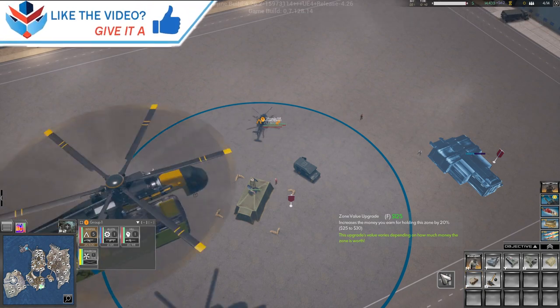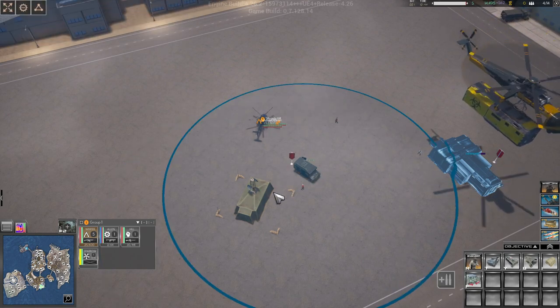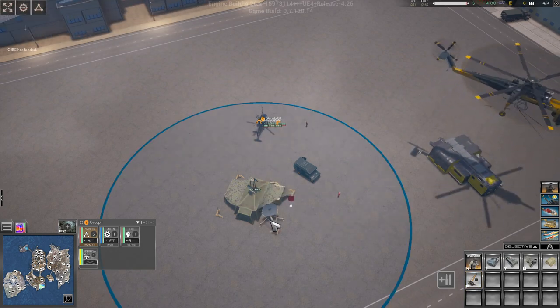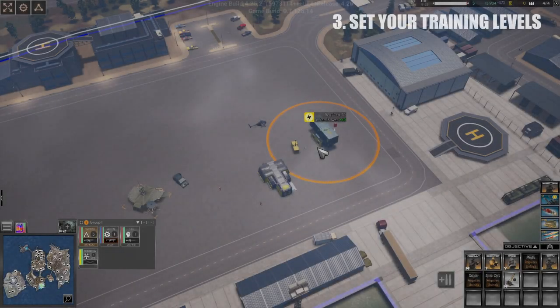Tip number two: you can upgrade your command tents to earn more money. We have our command tent placed down from our capture truck, and we can click here to earn more money from the zones that we control.